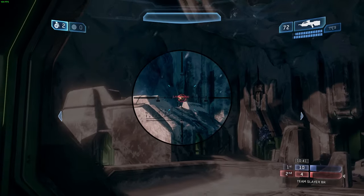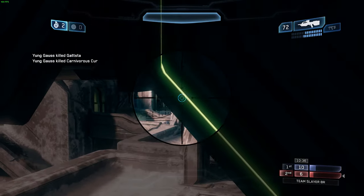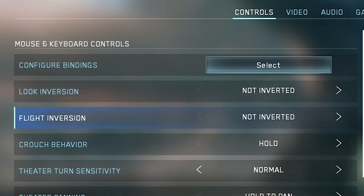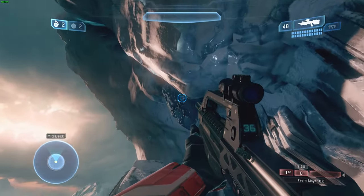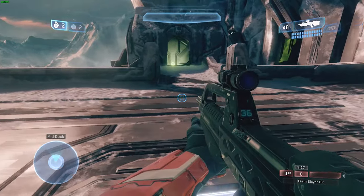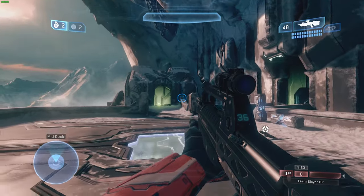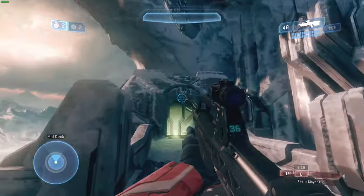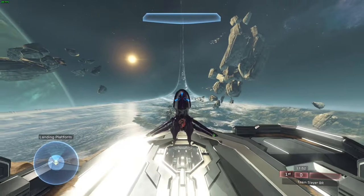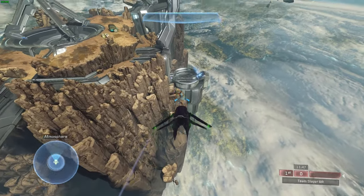Now that we've covered sensitivity, we can move on to some of the other more Halo-specific settings. The first setting you'll see is look and flight inversion — this would make moving your mouse up look down, and vice versa. I play with this off. There are some people who play with it on, but I'd suggest leaving it off as it's counterintuitive and not really worth the effort to learn. Flight inversion makes slightly more sense intuitively, but I still leave it off altogether.